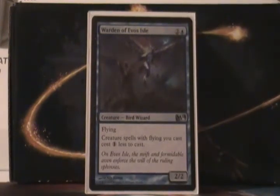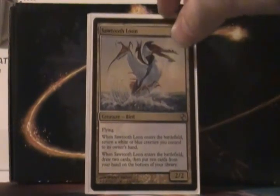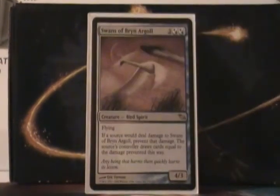Ward of Evosile is a 3 mana, 2/2 Flying, and creatures with flying cost 1 colorless less to cast. Sawtooth Loon is a 4 mana, 2/2 Flying. When it enters the battlefield, return another white or blue creature you control to your hand. And when it enters the battlefield as well, you draw 2 cards and put 2 cards from your hand to the bottom of your library. So you can kind of loop him — just return him to your hand and keep on doing that.